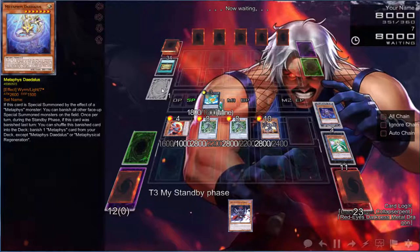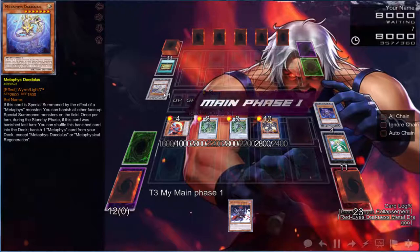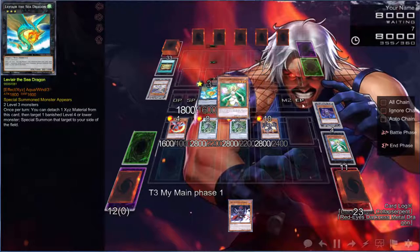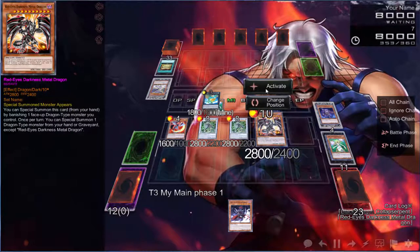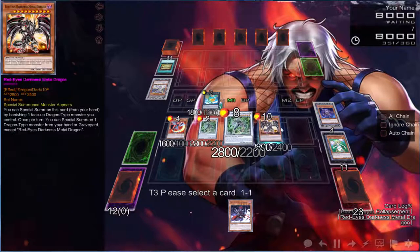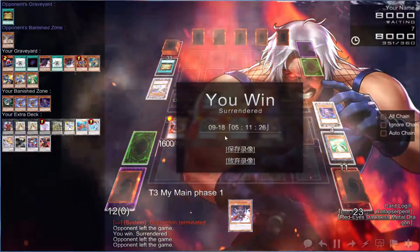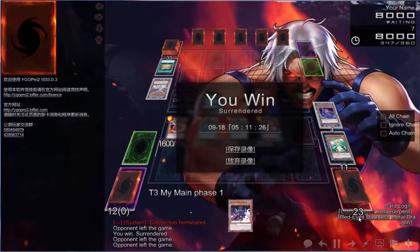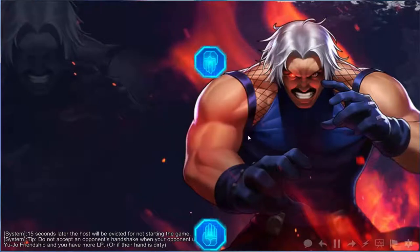He must have just not had anything. We can activate this guy — no need to chain — bring back a Light Pulsar. Okay, that's Game 1. Let's see if we can get another game — be right back.